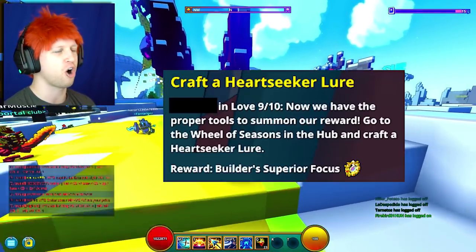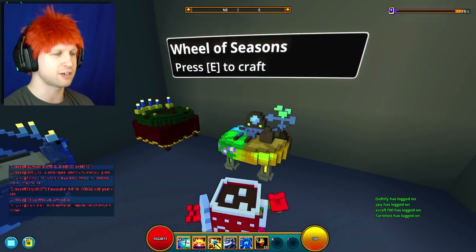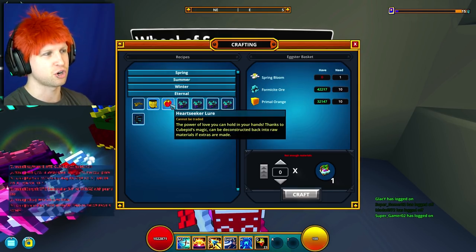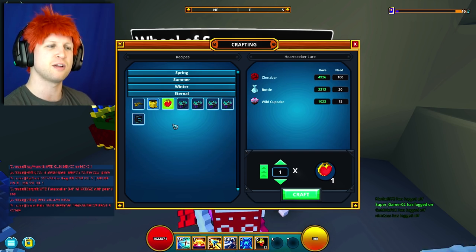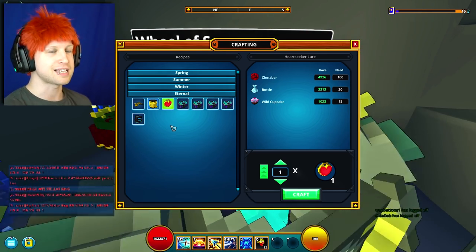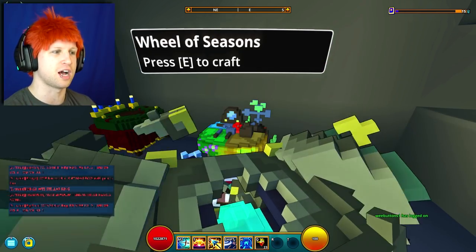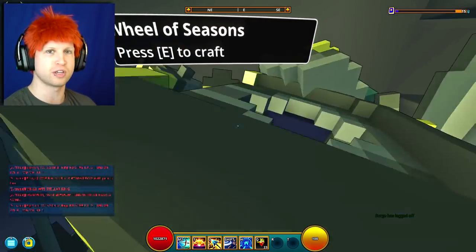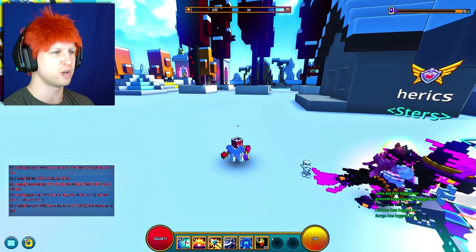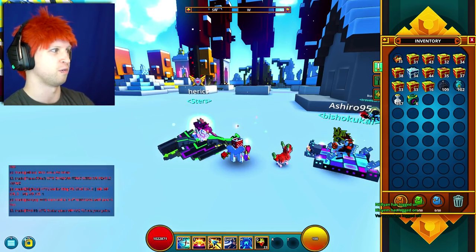Up next, you've got to craft a Heartseeker Lure. You're going to head on over to the Hub World and go to the Wheel of Seasons — you can actually see some of these in Club Worlds on PC. Go down to the Eternal section and there's going to be a Heartseeker Lure. Now, be very, very careful here, because this is an event item exclusive to this event. I could craft 49 of these, completely drain my resources, and you can't loot collect the item back for the resources it costs. This is a big, big problem that the devs are overlooking with every single iteration of new events. Out of that you're going to end up getting a Builder's Superior Focus, considering it's just going to take all the resources you just ended up getting as you were doing all the quests.